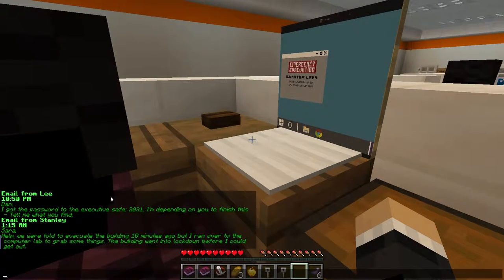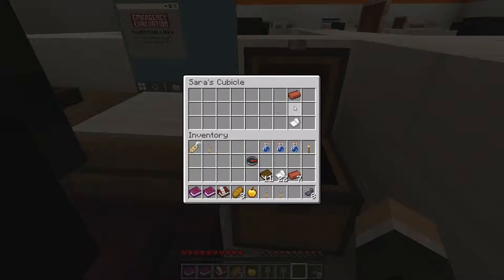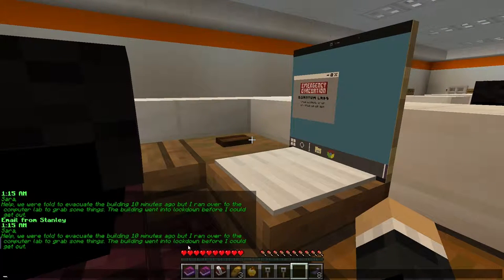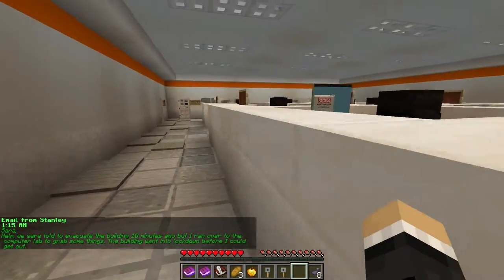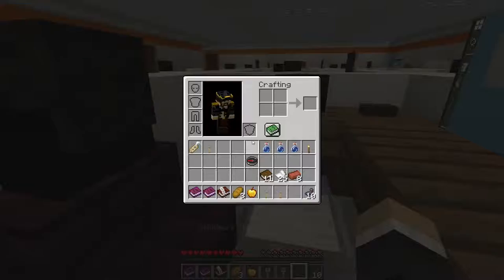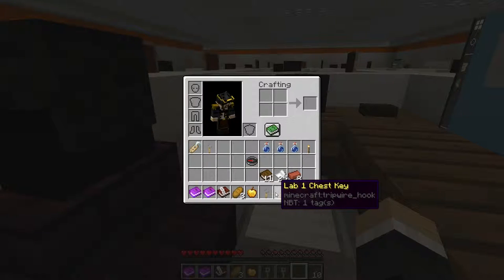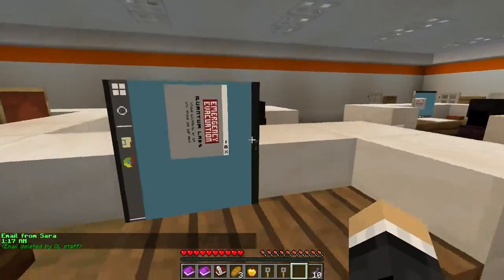From Stanley: Sarah, help. We were told to evacuate the building 10 minutes ago, but I ran over to the computer lab to grab some things. The building went into lockdown before I could get out. He's just sending emails in the middle of an evacuation! So Stanley's probably hiding somewhere in here. Lab 1 chest key backroom start. Email deleted by QL staff — what are they trying to hide?